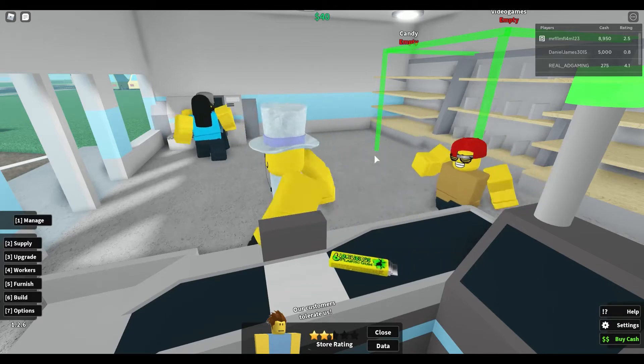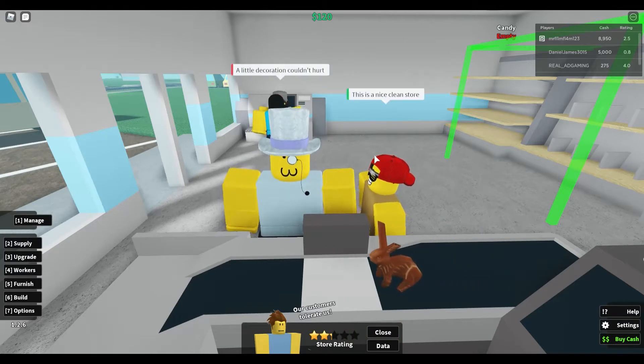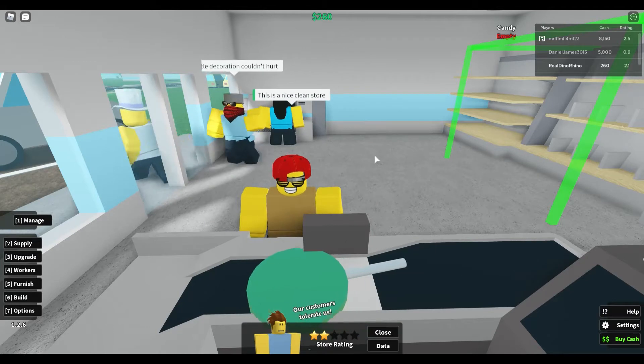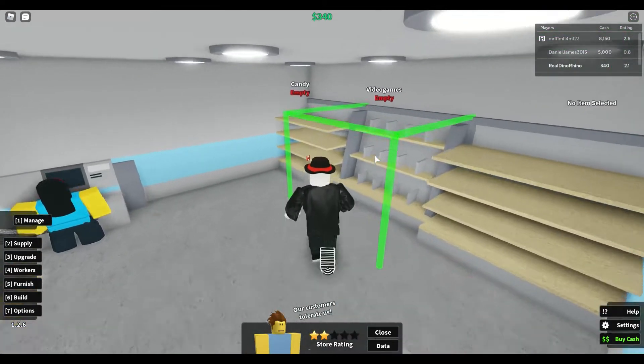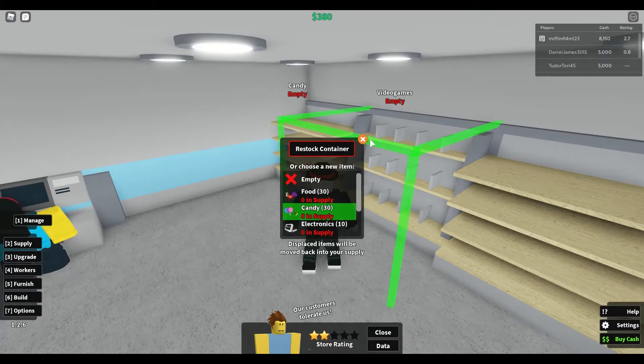Oh, we've got some candy here. I'm not even looking at you. Why are you looking at me — a little decoration couldn't hurt? You're demanding people. Okay, we've got some money. Good. We have some money, and then we can get some more stock.